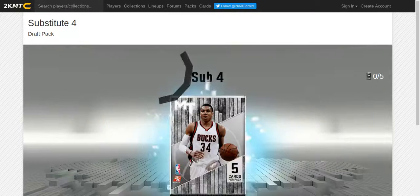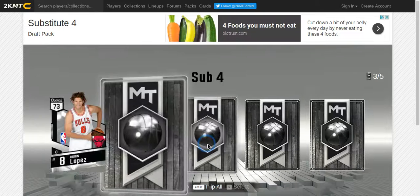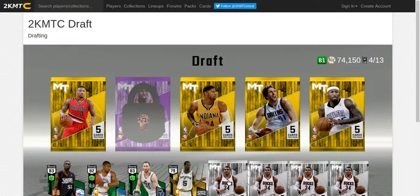I have small forward already - we need a guard. We already got two small forwards and a center. This looks like a bad pack. We're getting small forward again. I'm not gonna get any more small forwards after this because we already have three.